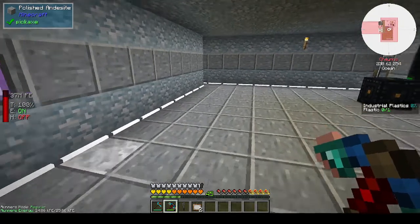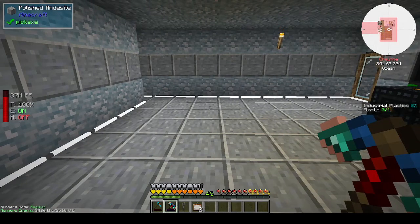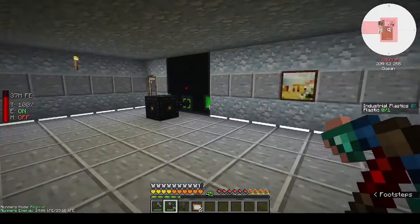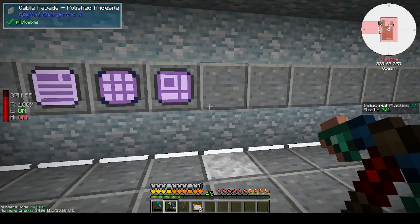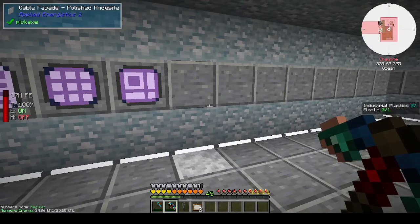Hi, this is Shane and welcome back to another episode of Cuboid Outpost. In the last episode we made the power reactor, and we started auto crafting. After I stopped recording I was trying to automate making the logic circuits and so on, but I couldn't get that automated. I found tutorials and was following them but it didn't seem to work. I don't know what I was doing wrong — it was doing my head in, so I did what any sane person does.